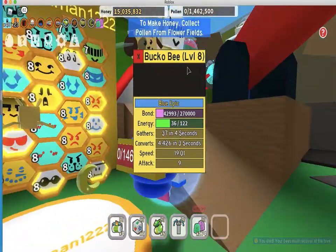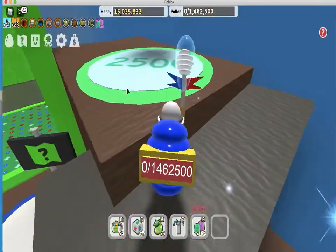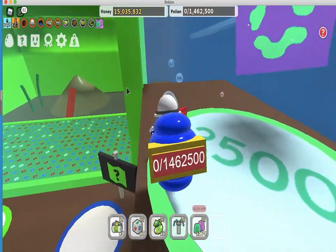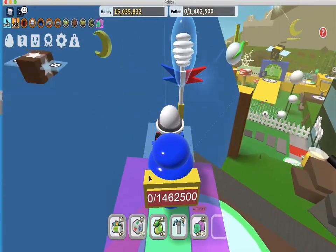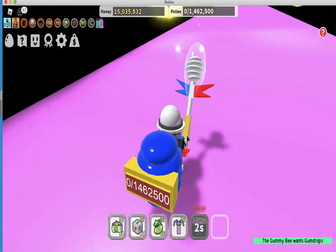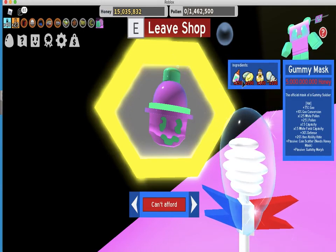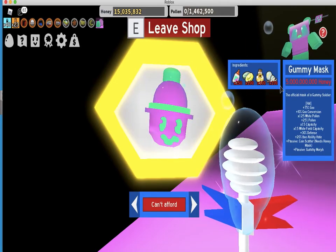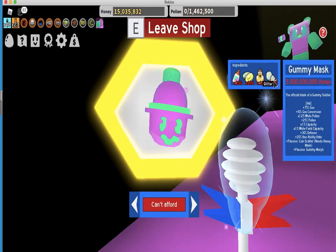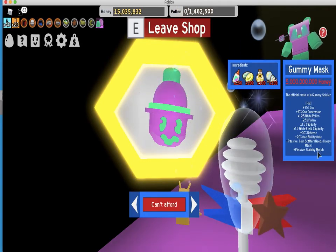Let's go back using this cannon quickly. We're back at the gummy lair — the gummy bee wants a gumdrop, here you go buddy. Let's open the shop. 5 billion honey, 250 glue, 100 enzymes, 100 oil, and 100 glitter — that is so much, but it does really good stuff with the passive of the gummy armor.